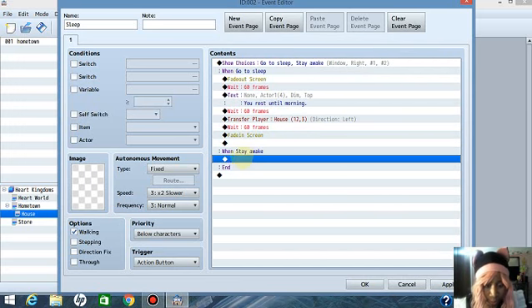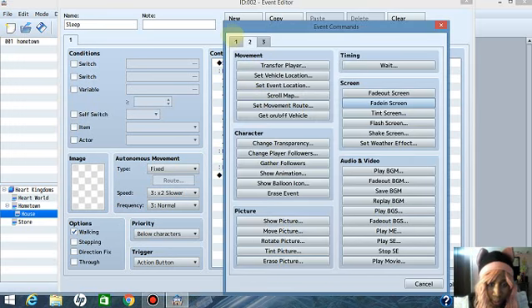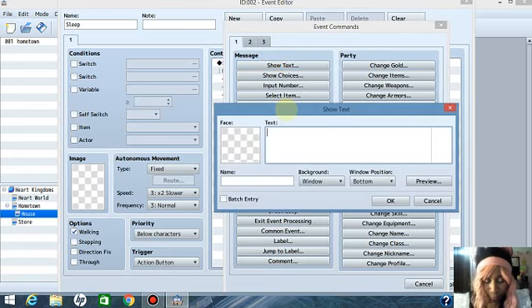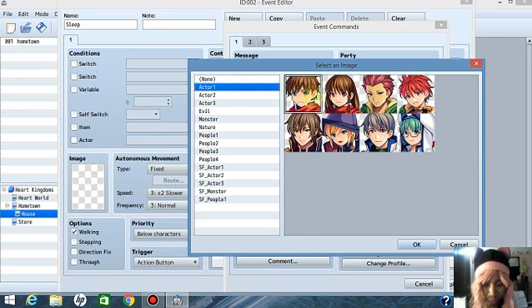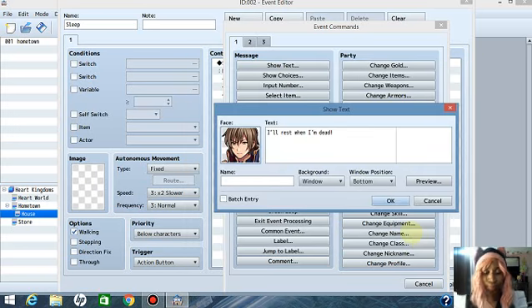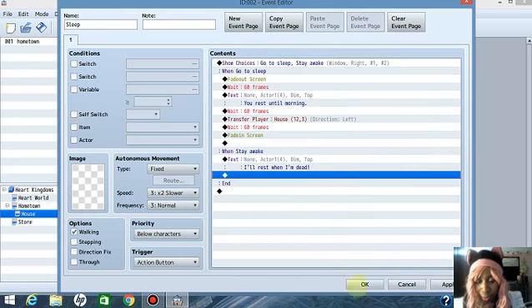Now it says 'Stay Awake.' Left click on the diamond, right click on it, press New, go back to A1 Show Text. Type: 'I'll rest when I'm dead.' Show his face again — go to Actor One, that's where his face is. Press OK. Make the window Dim and position it at the Top. Press OK.